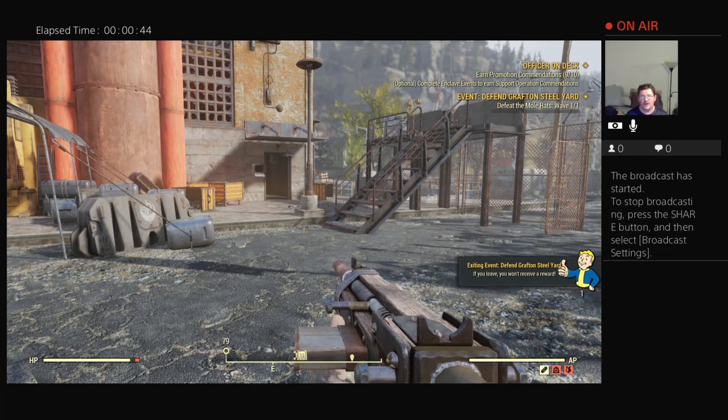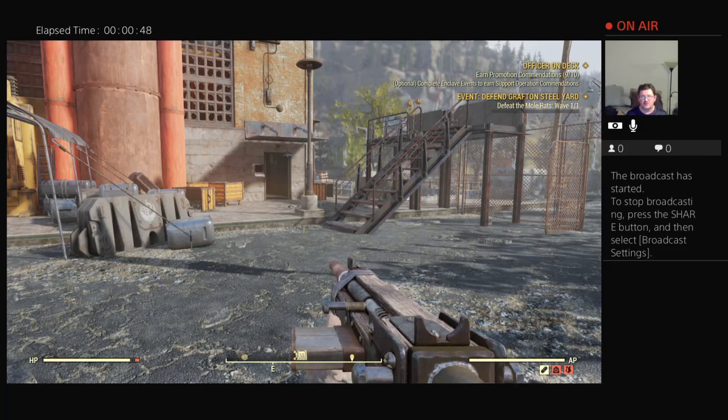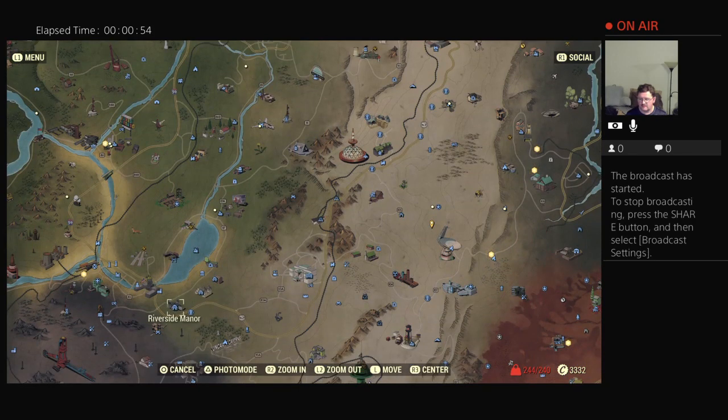You'll find her and you'll find a broken holotape. Pick up the holotape and you will go to the Riverside Manor. The Riverside Manor is actually owned by the woman who played the Mistress of Mystery in the Hubris Comics radio serials from Fallout 4. It's the same character — they're just bringing it over.